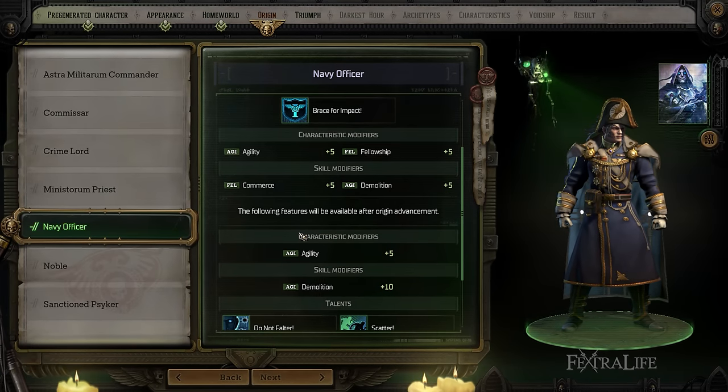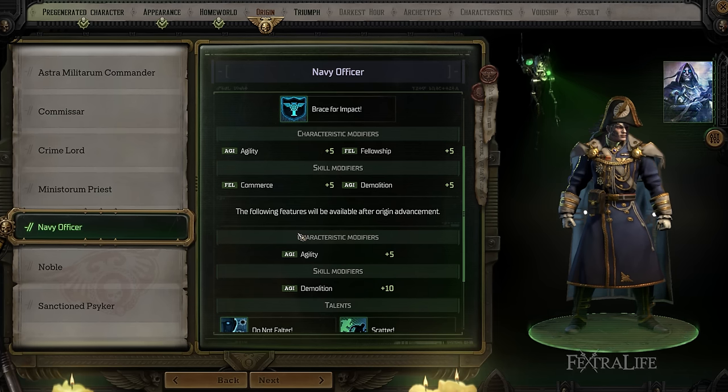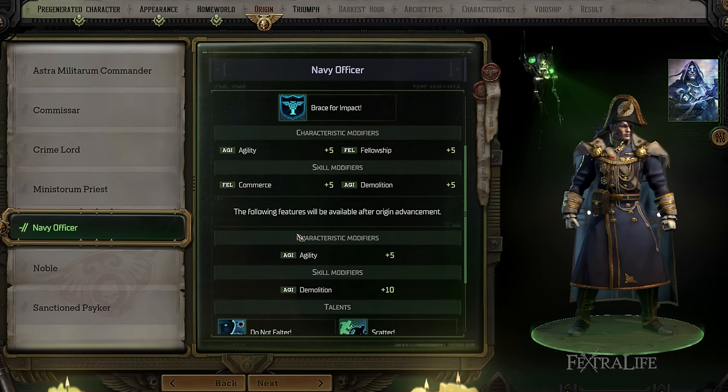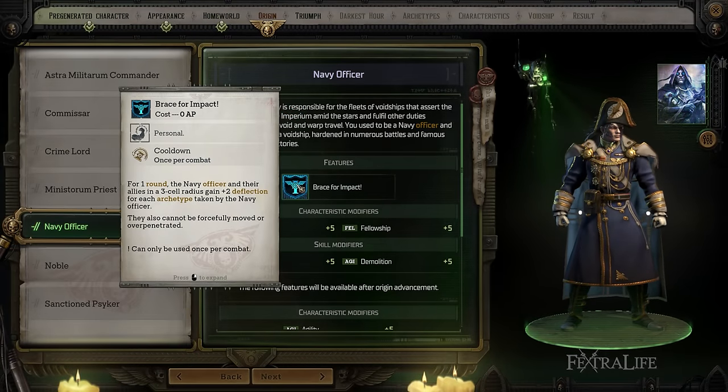Next is Navy Officer. They gain plus five Agility and plus five Fellowship — good for Soldiers, Officers, and Warriors. Agility is good for frontline characters in general and Fellowship is good for dialogue and Officer characters. You also gain Commerce and Demolition skills. Their ability, Brace for Impact, usable once per combat, reduces damage taken by plus two from attacks for each archetype the Navy Officer has, for one round, for the Navy Officer and allies in a three-cell radius. At the beginning of the game this means two deflection, going up to four once they hit level 16 and select another archetype — great for when you move into a dangerous position and need to hang in there until your next turn.